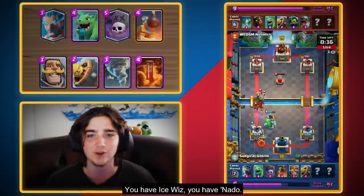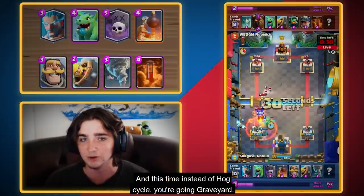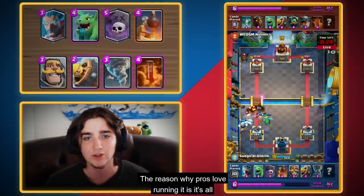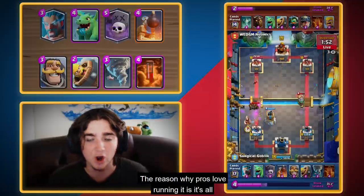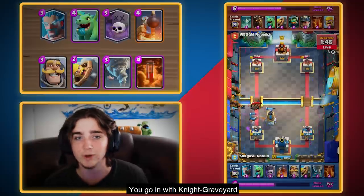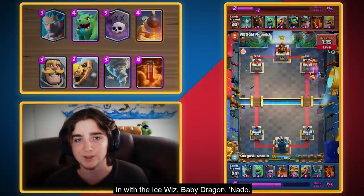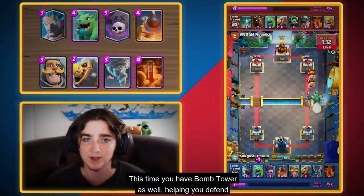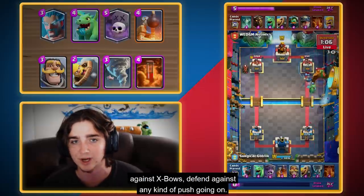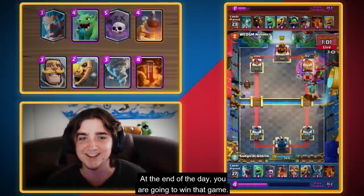You have Ice Whiz again, you have Nato. This time it's Baby Dragon instead of E-Dragon, and instead of Hog Cycle, you're going Graveyard. In the 2019 meta, Graveyard was unbelievably strong. The reason why pros love running it is it's all about outplaying your opponents, giving yourself a chance to win no matter what you're going against. You go in with Knight Graveyard, then you have this really strong counter push, and you go in with the Ice Whiz, Baby Dragon, and Nato. This time you also have Bomb Tower, helping you defend against X-Bows and any kind of push. You keep going in with the Knights, keep going in with the Graveyards, and eventually you wear them down. At the end of the day, you are going to win that game.